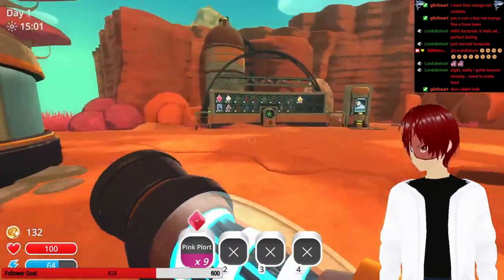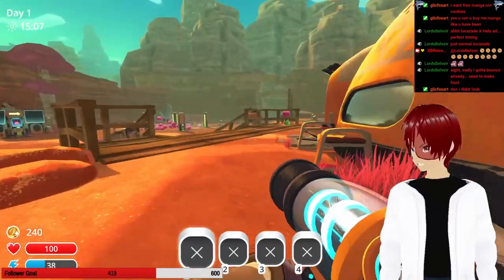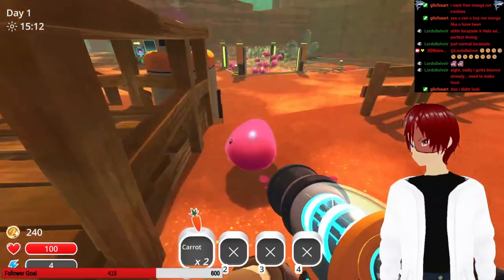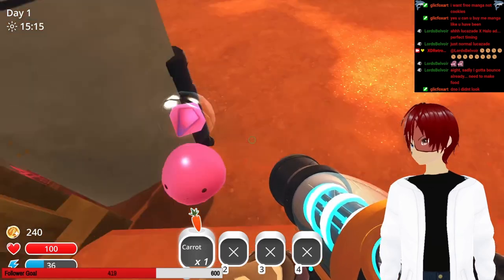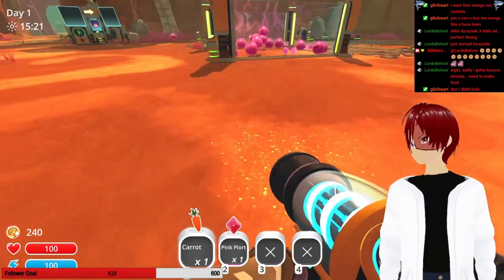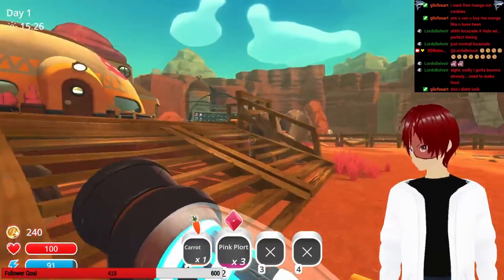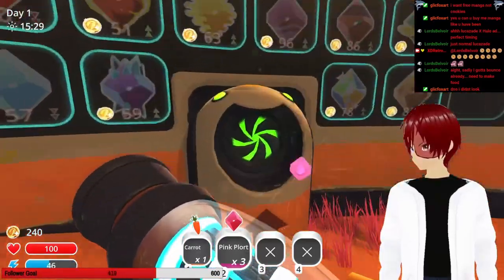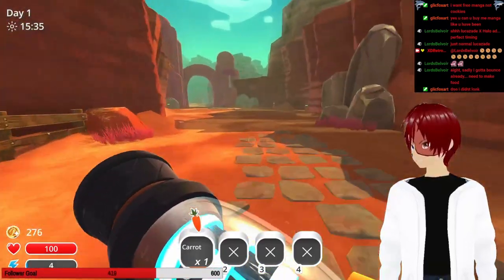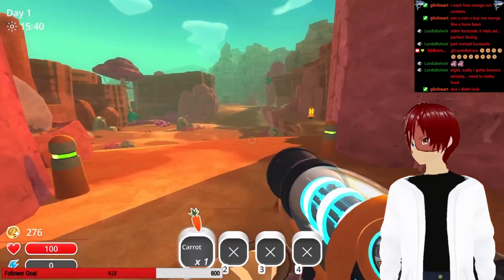I want at least two types of different farms for now. I need another plort, just one more. Maybe if I feed you, will you get me a plort? You do! Thank you. More plorts in here actually. Now I need more of that pink fruit — where do I get that from? I kind of fed it all to them.